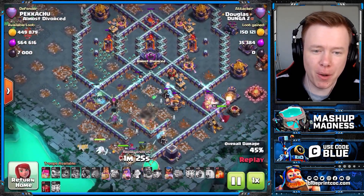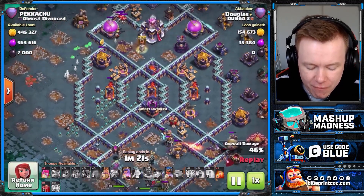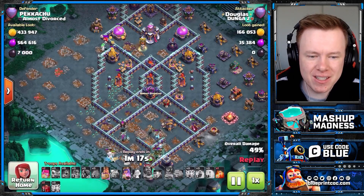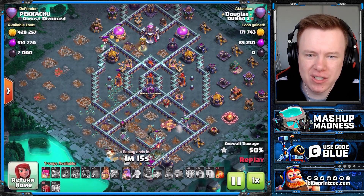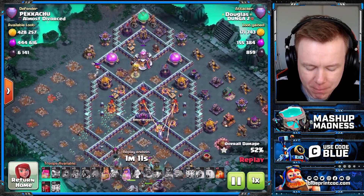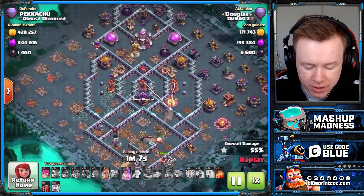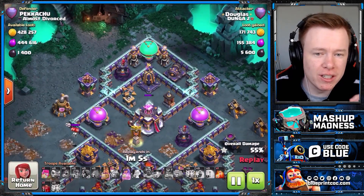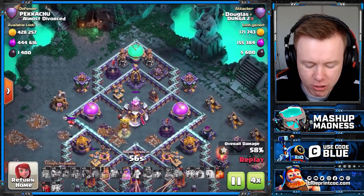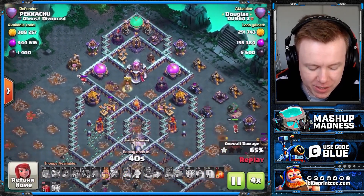That entire Lava Loon that you saw at the bottom of the base is gone. He missed three Lava Loons in his Warden ability, but that wouldn't have made any difference in this attack. Douglas used his RC in an unusual way — I don't think he could have got his RC to path to the Town Hall. The Monolith does a great job protecting it and deterring people from sniping the Town Hall, which is what a lot of people love doing on these Diamond bases, but it doesn't really work on this one.